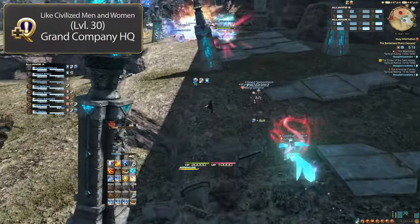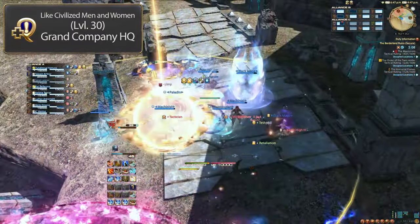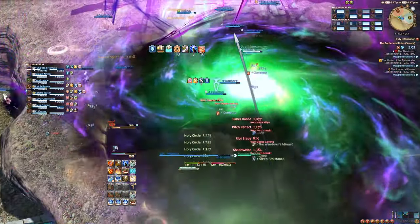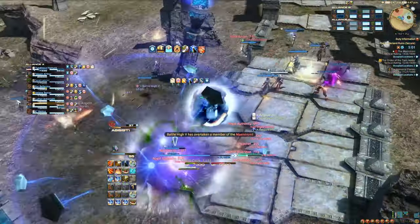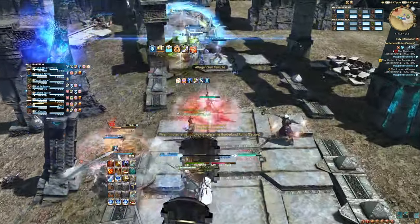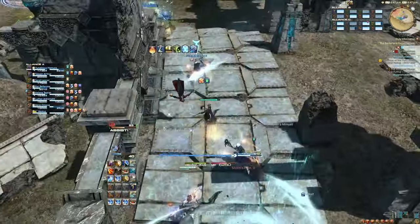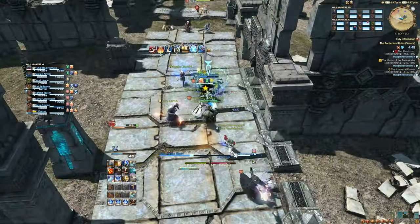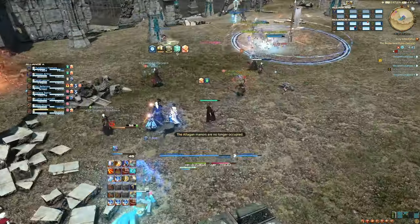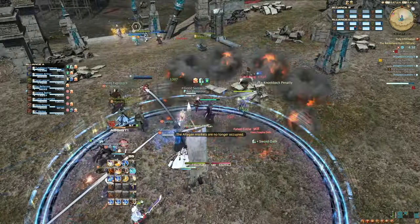To unlock Frontlines, you will have to complete the quest "Like Civilized Men and Women" in your Grand Company Headquarters. Frontlines are large-scale battles of three teams with 24 players each, so 72 players in total. You will have to battle for objectives and gain resources for your team. The team that has collected a certain amount of resources first wins. This mode is similar to Battlegrounds in World of Warcraft, but with three teams instead of two. Each map has its own flavor and requires you to do different things in order to come out ahead.